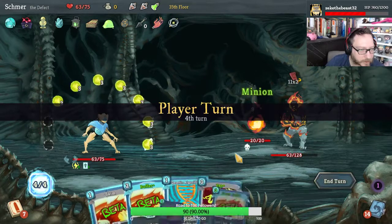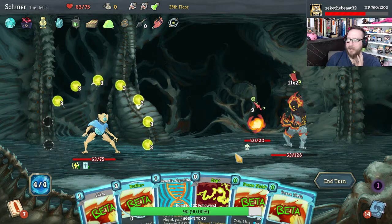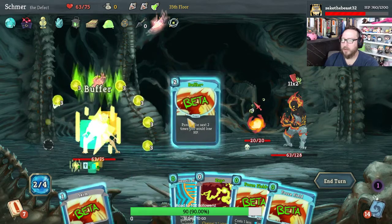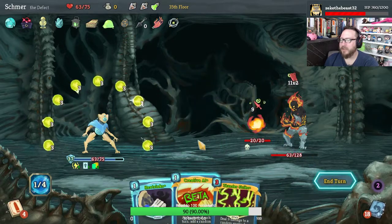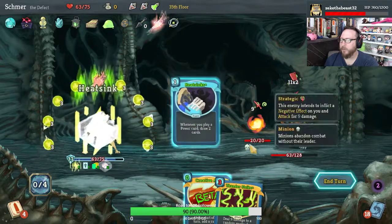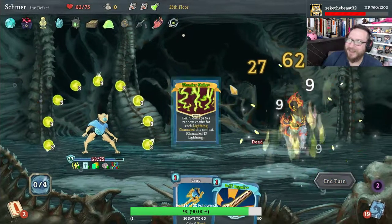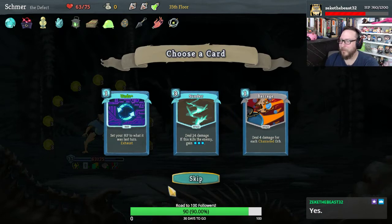Do you think Slay the Spire should be turned into a social media network? I'm not sure I understand how that would work — like, we should all be climbing spires, throwing cards at each other, and representing what we're trying to do with our lives. Should have played Skim earlier — we could have gotten Thunderstrike. But we'll play Heat Sinks, and that's nice. Thunderstrike is so powerful, dude. I kinda wanna take another Sunder actually — it's pretty good.